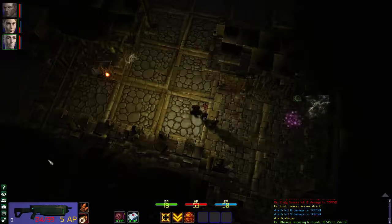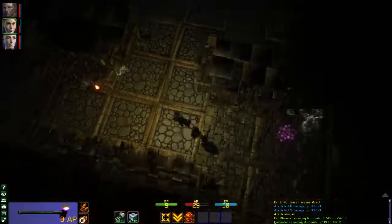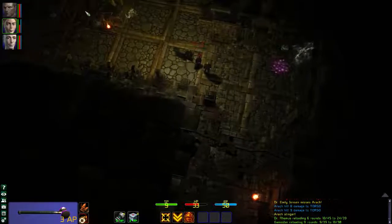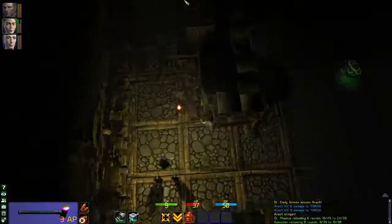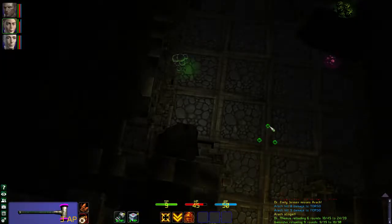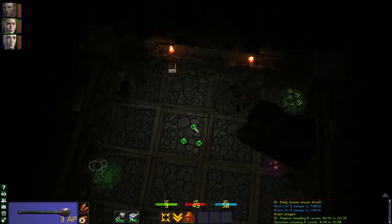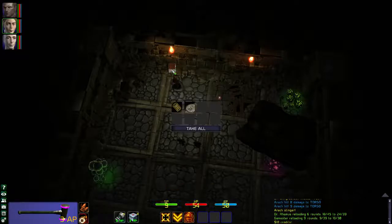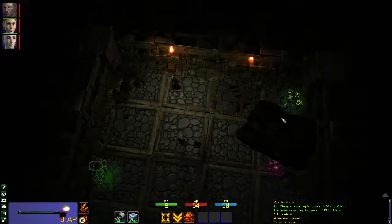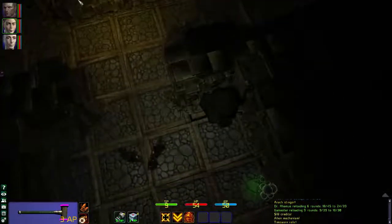Let's reload their guns. Was there any loot here? Crates? No. So that's a big long corridor. Was this room a dead end? Do I need to map this out? Let's go in and have a look. There is some loot. I'm going to have a lot to sell if I find a trader. Nothing else in there, just that one crate.